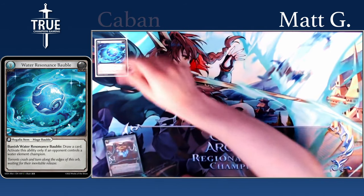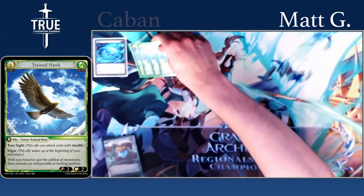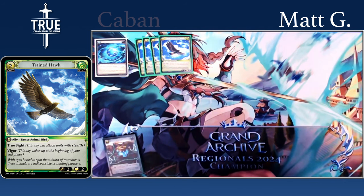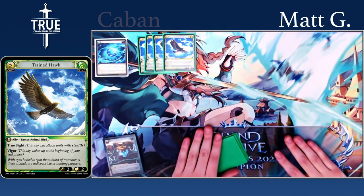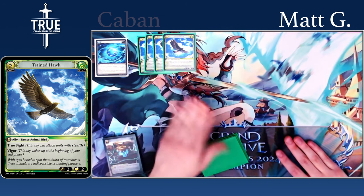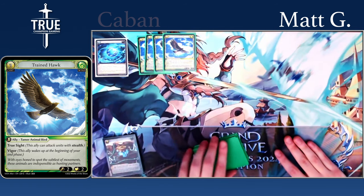Starting off the sideboard, we have the Water Resonance Bobble — pretty self-explanatory. If you're playing against a Water deck, you bring it in over the Wind Bobble. It's just a nice way to replenish your hand size. I also have four Trainhawk in the sideboard — Truesight and Vigor, a three-cost two-two. It can be really useful to clear stealth allies if your opponent's playing a lot of stealth, or if you know your opponent has something like Cleave, just being able to flood the board early with Vigor or Steadfast units can make it really punishing for them to try to clear your board.